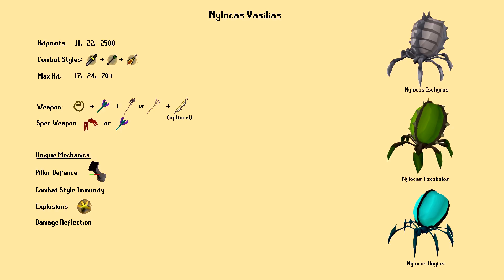The next boss, the Nylocas, is a tower defense style room. Inside there will be three different types of Nylocas: Iscariotes, which are grey and can only be hit with melee attacks; Toxobolos, which are green and can only be hit with ranged attacks; and Hagios, which are blue and can only be hit with magic attacks. Each type of Nylocas only attacks with the same combat style that can damage it. There are also large Nylocas and small Nylocas — the large ones spawn two random small ones on death, so be ready to deal with the little guys whenever you kill a big one.